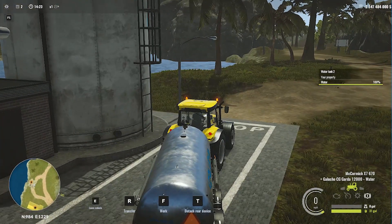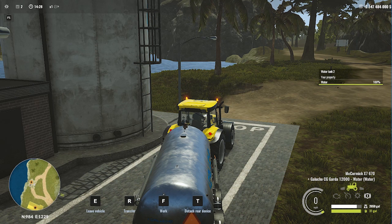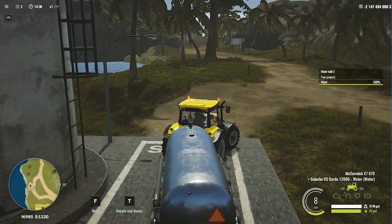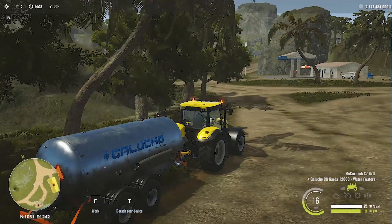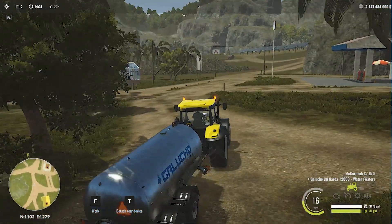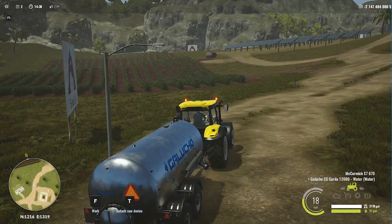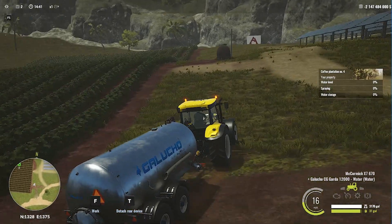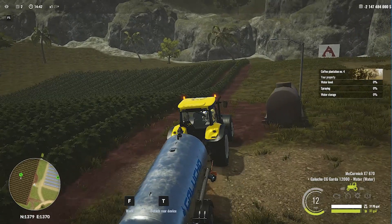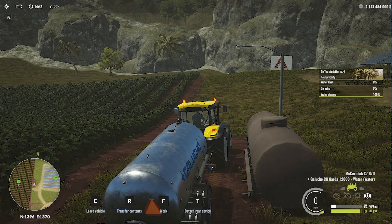I'm pressing R to transfer the water. This tank has a capacity of three thousand one hundred and seventy gallons, which is really huge. Let's go back to the coffee plantation, transfer this water, and then finally spray our coffee plants. I'll call this a tutorial — you can see the amount of money I have, so it's not a realistic gameplay.